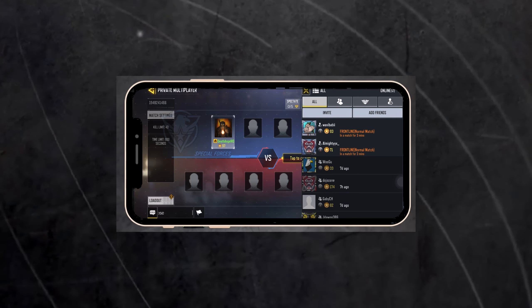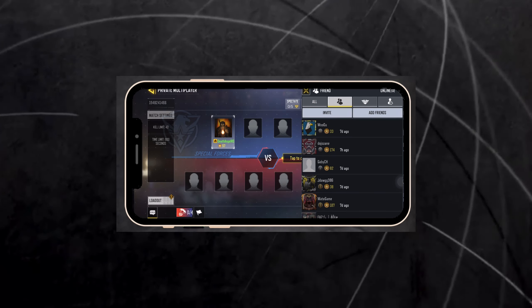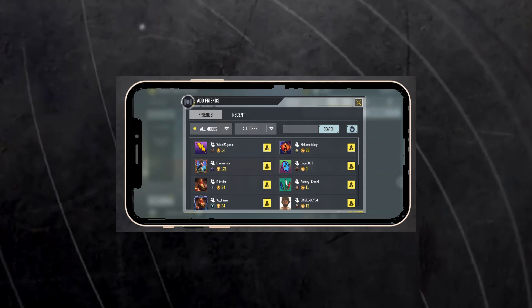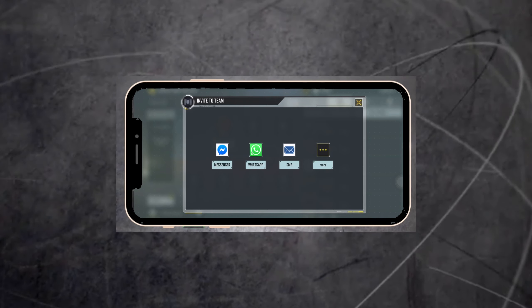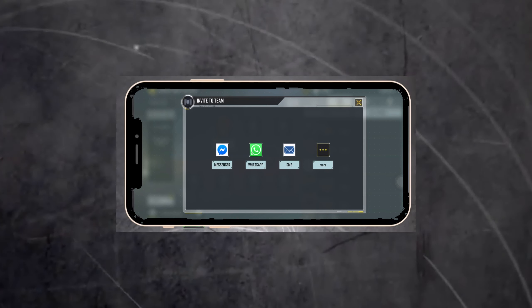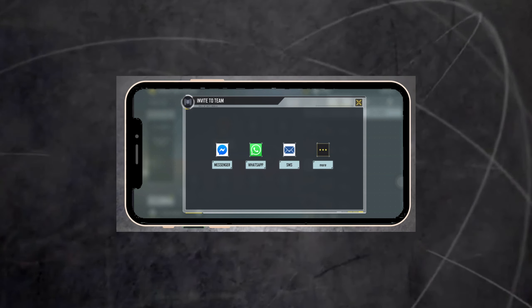When your friends join the PvP, you're confirmed. To find your friends, click on the friends section, put in their name, and that's it. You can also invite directly by app, like Messenger, WhatsApp, and more. Thanks for watching and remember to subscribe.